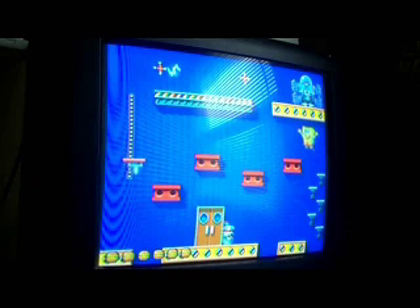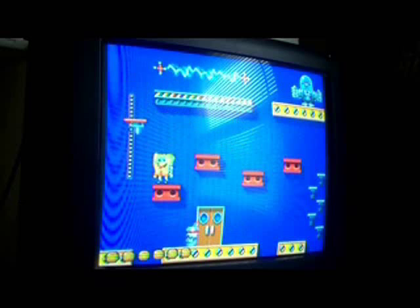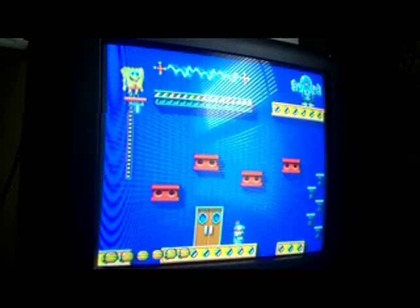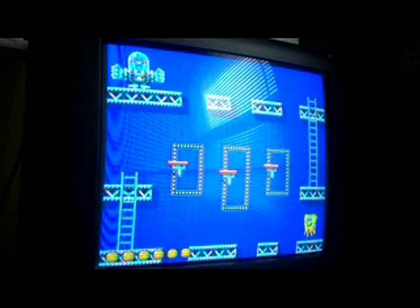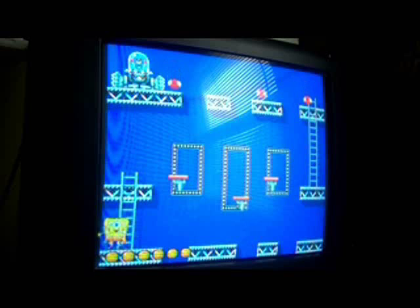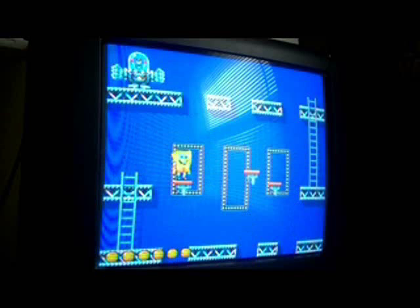So either Plankton activates that electric thing up there, or he shoots down inner tubes — you touch either one and you die. There are like six Krabby Patties at the bottom left corner and those are your lives. When you touch Plankton he flies away. Now you can see the Krabby Patties. So yeah, this game is awesome — I'm not really gonna say much, just watch.